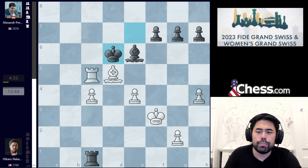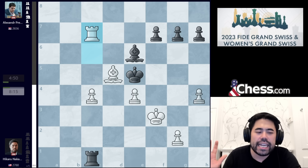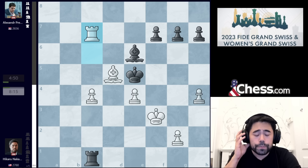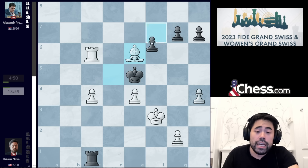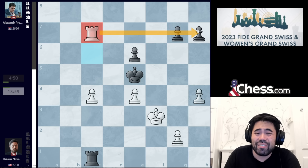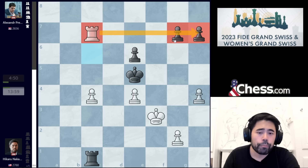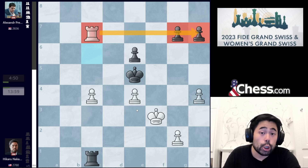Now I go king to f3, he plays king d6, I check, king a5, and now I make a huge mistake after a very long think with this move rook c7. If I wanted to have any chances of winning this game, the move I had to play was bishop takes bishop, because after pawn takes bishop and rook c7, I'm going after the two pawns on g7 and h7.